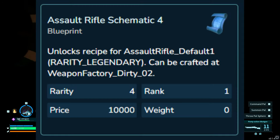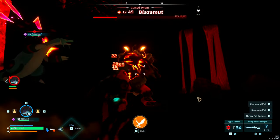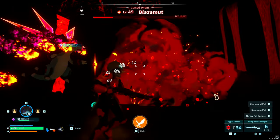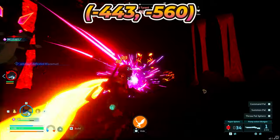Next, we have the legendary AR, which is dropped by Blazamut — or Blazamut, I'm not sure how to pronounce that. When you first encounter him, it'll be at level 49, and he could be found here, which is negative 443, negative 560.